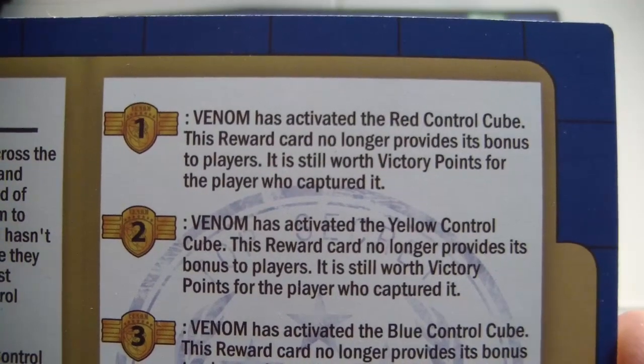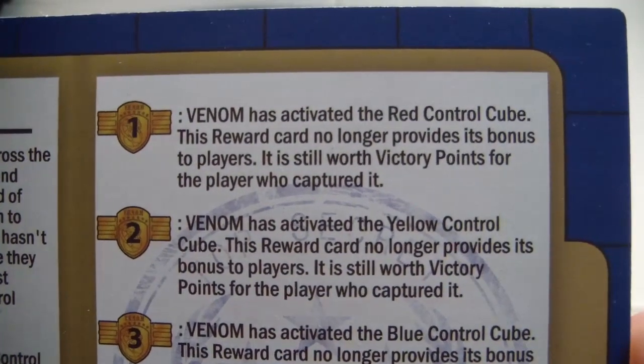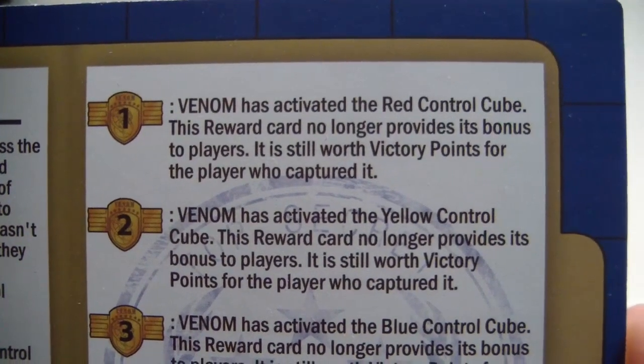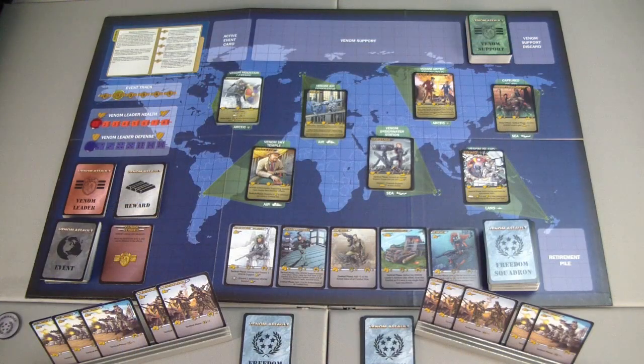In step one of the event track, Venom has activated the red control cube. This reward card no longer provides its bonus to players, but it's still worth victory points for the player who captured it. We haven't even gone yet, and if we get the red control cube, it will not help us already at the beginning of the game. Very rough start.